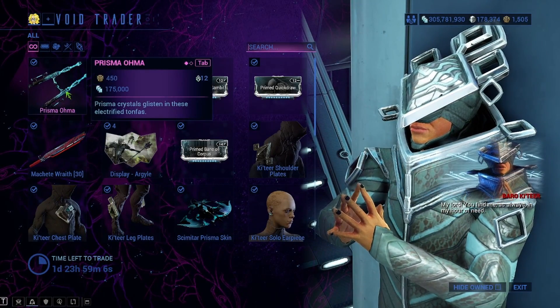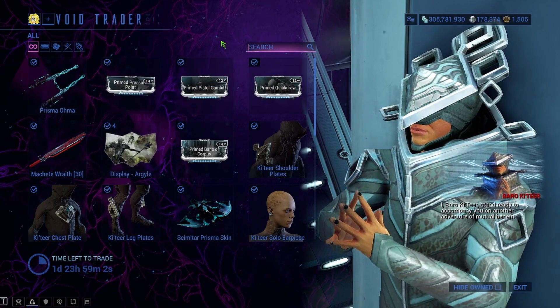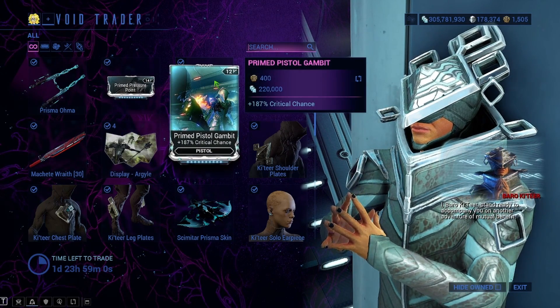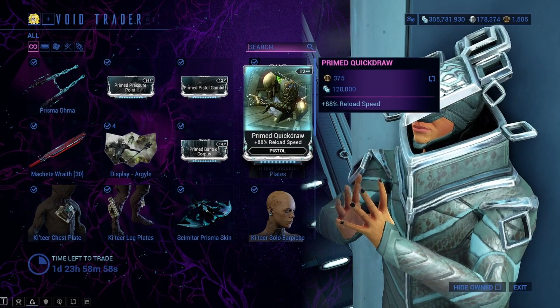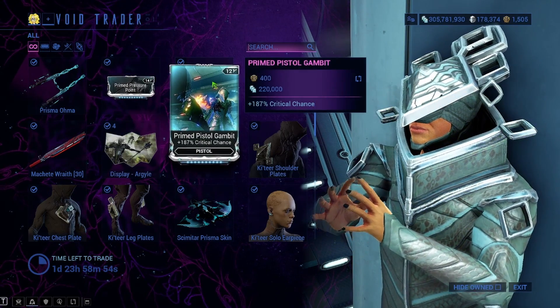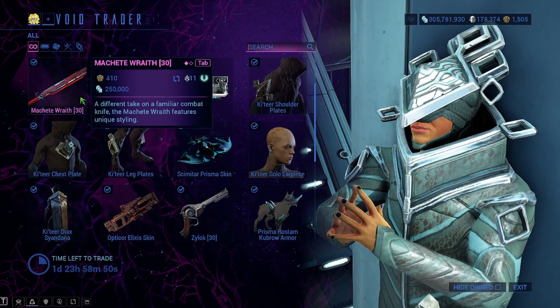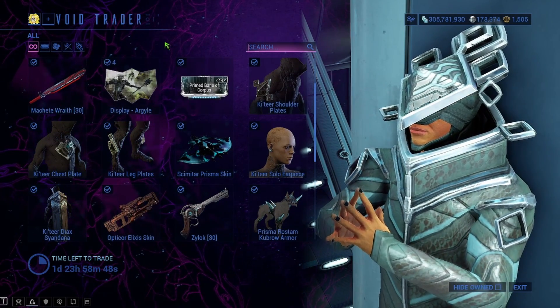I don't know if it's worth buying extras of these, but they are supposed to be tradable. Pressure Point — definitely tradable. Primed Pistol Gambit — definitely tradable. Prime Quick Draw — definitely tradable. I would get Pistol Gambit and Quick Draw to trade. These are really good ones. Machete Wraith — that's tradable, the symbol is on it.